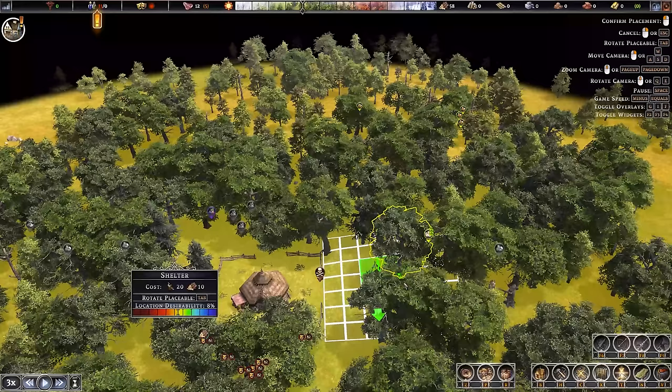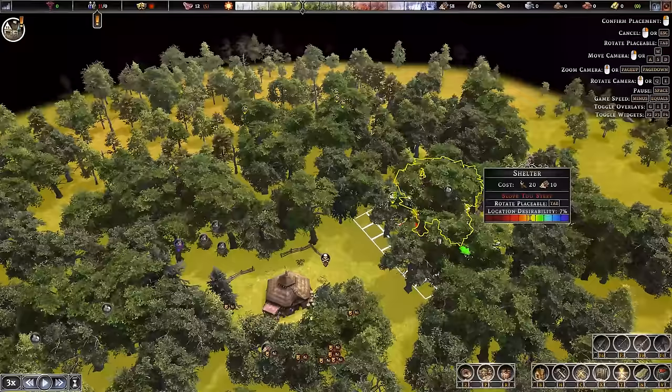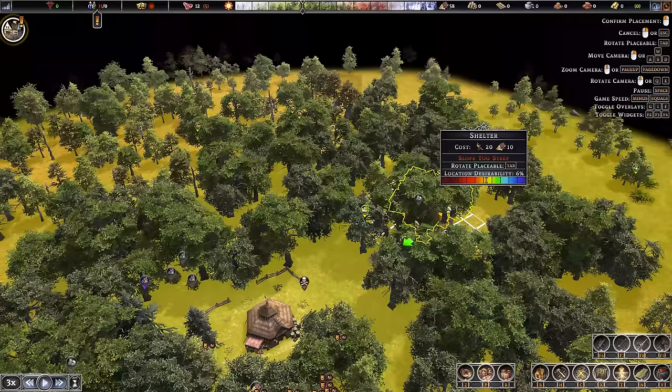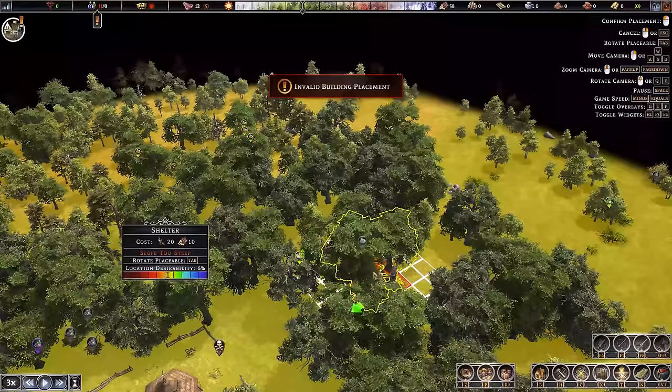We can now come to housing and start building shelters. These will hold four people and we currently have 11, so we need at least three of these up and running before we can do anything else. Invalid building placement — I don't know why. There we go, it's working now. We'll tab these around. We have to have that much space in between them.